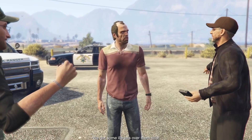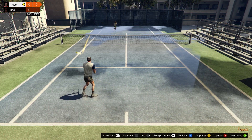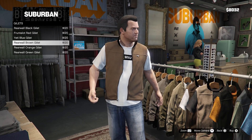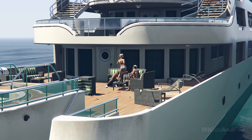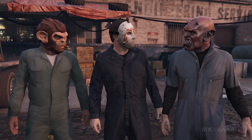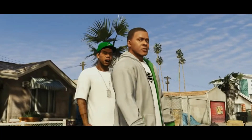Jordan. Another NPC that was cut from the game was Jordan, who was playing tennis against Michael in the gameplay trailer, but she was later replaced by Rain Stead. Karen Daniels – Unused Underwear. There is an unused clothing option for Karen Daniels with her wearing nothing more than underwear — what scenario these clothes were ever going to be used in is unknown. Additionally, if we look at the trailers, there are many instances where characters initially wore different clothing.